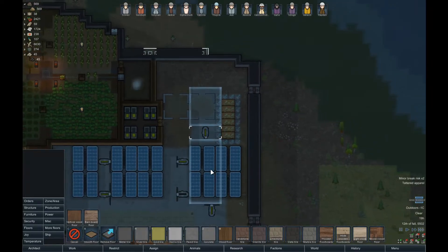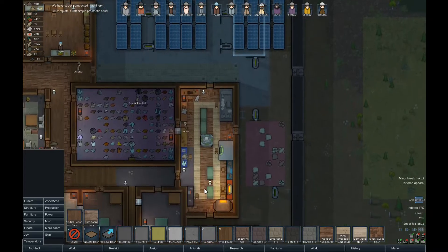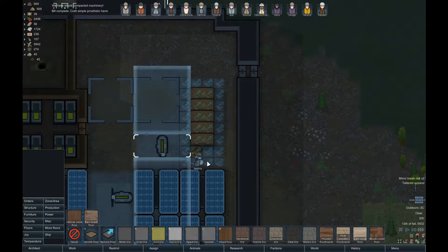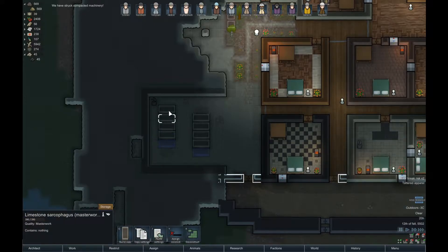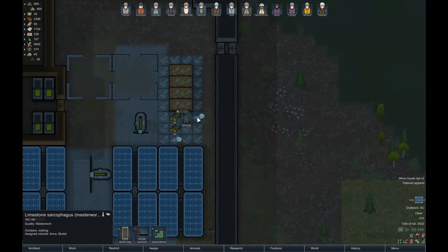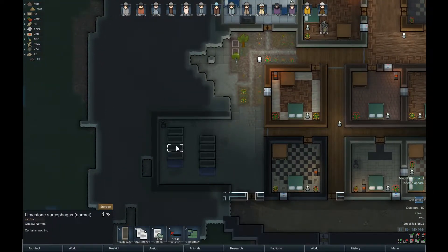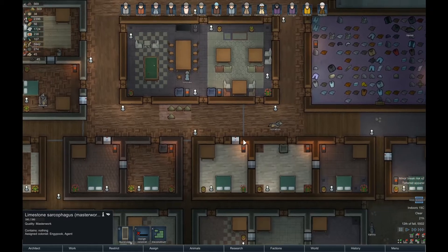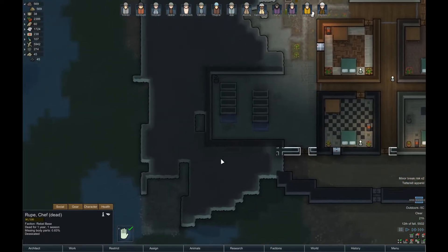First up is Anna. Walking down memory lane - Anna the model, always naked. I think Anna deserves a masterwork one; she was with us from pretty much the start. Then of course we've got Energy Book - I will be hunted down and killed if he didn't also get a masterwork one, so let's give him a masterwork grave. Then we've got Rup.